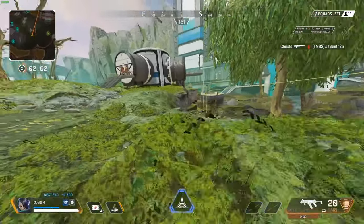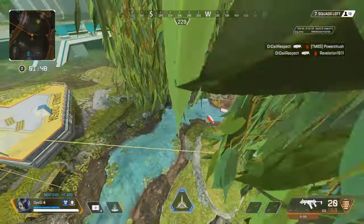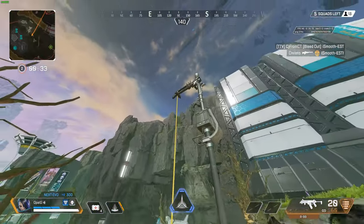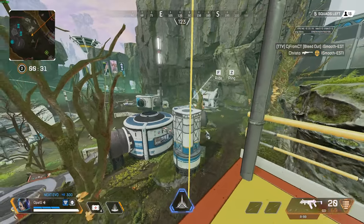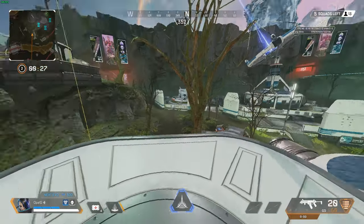Going up to the north side next to Stasis Array, we have a building with multiple zip lines on the water side. Zip line, hit a super jump to take the zip in either direction. Over at Stasis Array, we can super jump off the zip line to gain roof access — this is good for when players are inside instead of climbing in front of the door.